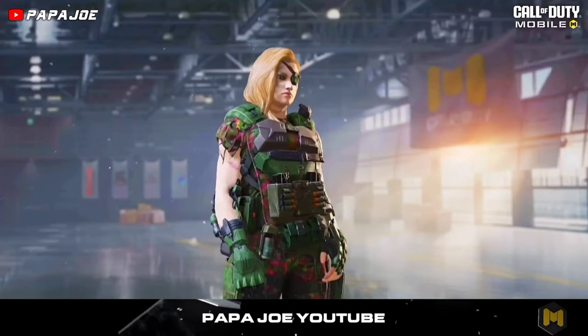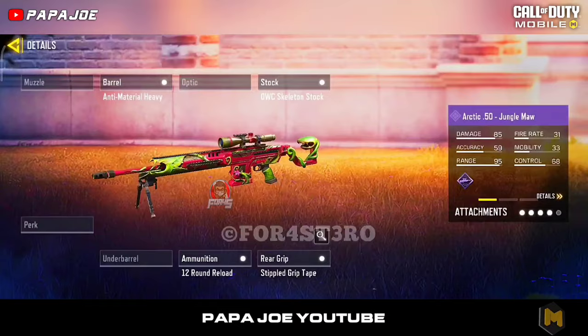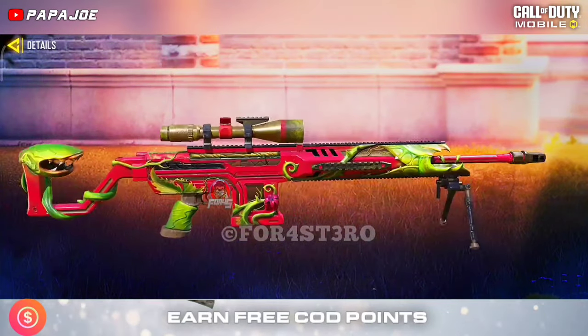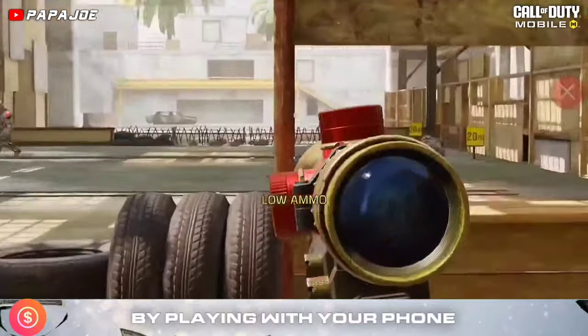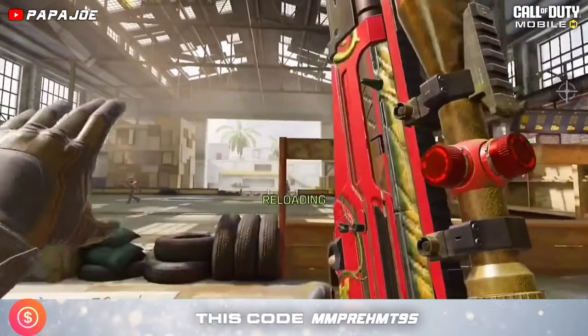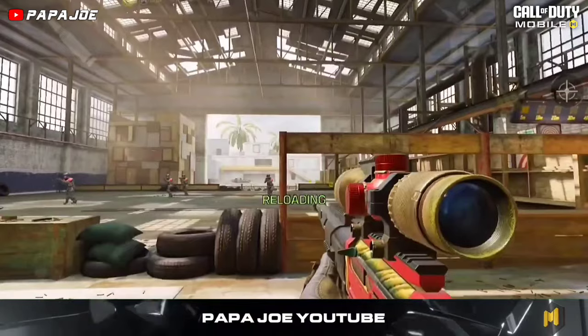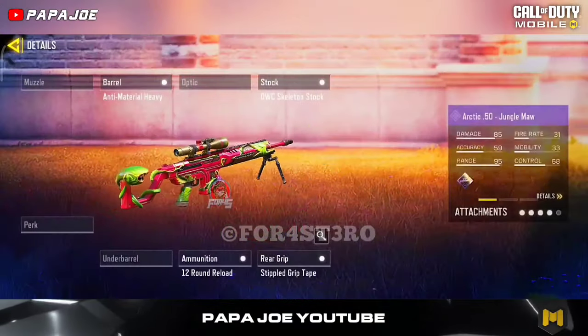Personally, I would have liked to see another female operator skin in the new battle pass. Also awaiting on tier 1 is this new blueprint for the Arctic 50 sniper rifle called Jungle Mall, which is by far the worst blueprint in the entire Season 4 battle pass — no modifications and no special design. Write me your opinion about it in the comments.